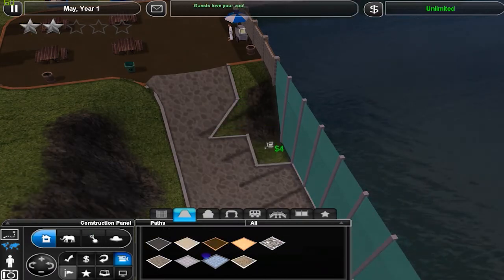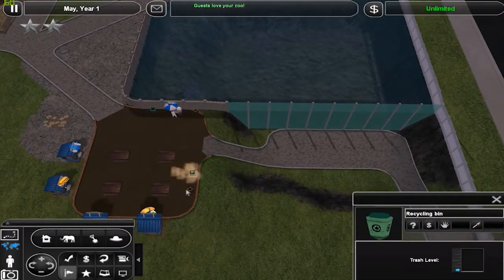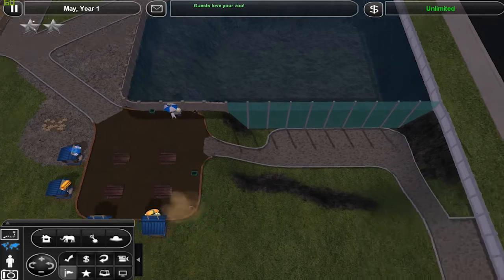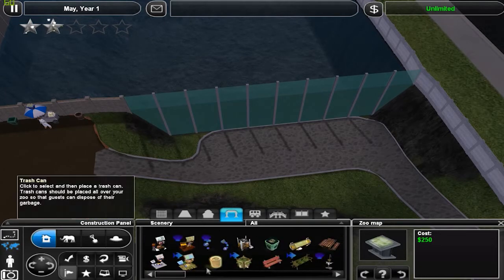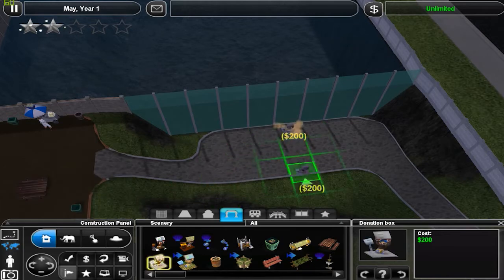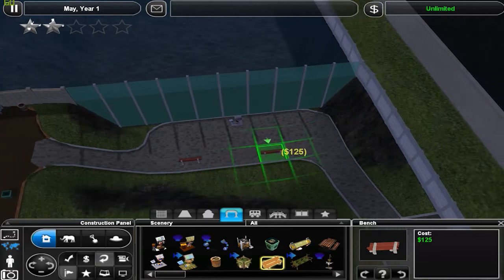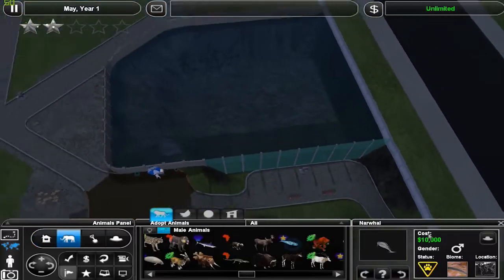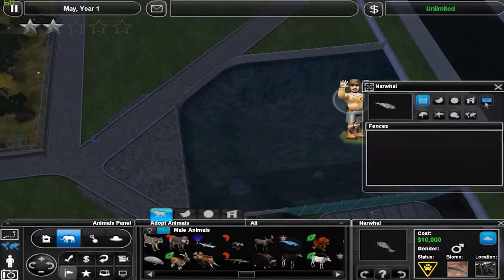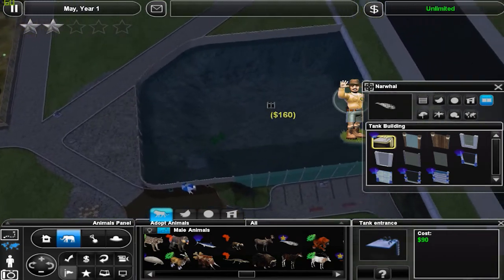You know what — we can make that a single path, no need for it to be bigger. Okay, that should be okay. Like so, I think that's actually really nice. Put some entrances here — actually over here I'll put some more fun stuff, I guess.